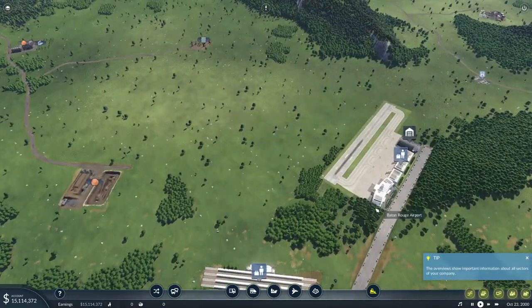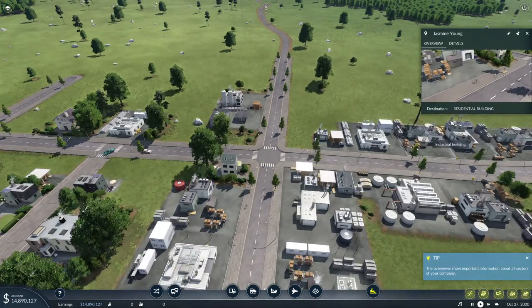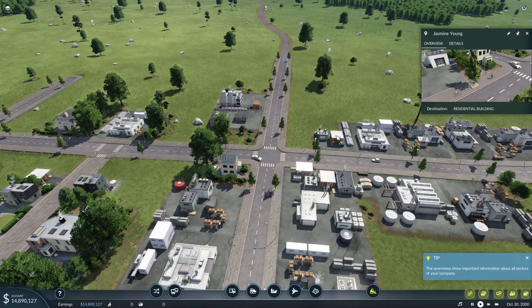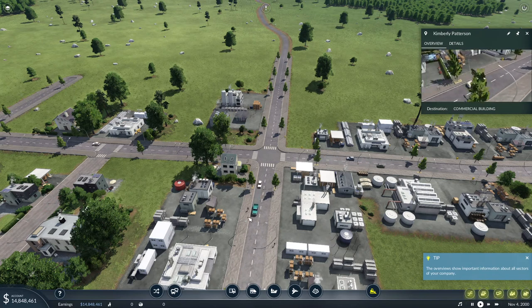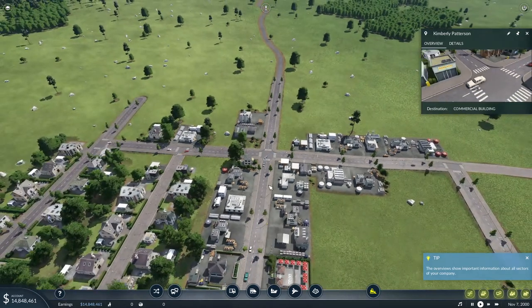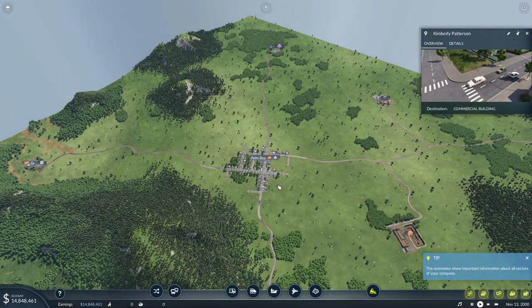When you actually start connecting elements and go to a city, you will have people — and those people live somewhere, go to work somewhere, or go to shop somewhere. Each individual is independently simulated, which is quite powerful. That's what you'll want to optimize: where you put your public transport and all those things. That's Transport Fever 2, and why I'm quite excited about it — I hope you are too!